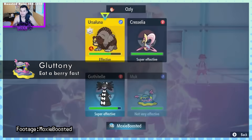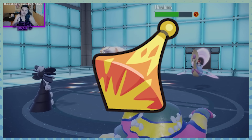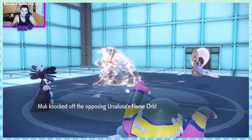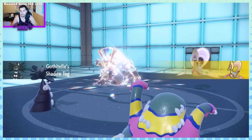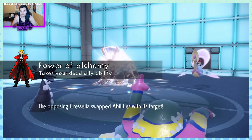In VGC 2017, Alolan Muk was a force to be reckoned with, as Figy Berry restored a whopping 50% HP in Gen 7 only, which would basically nearly fully heal Alolan Muk any time it got to half HP. This meant it could pretty much Knock Off any two Pokemon on your opponent's team for free, if not more than that. It also has Power of Alchemy, which is an ability that sounds a lot cooler than it actually is, but oh well.